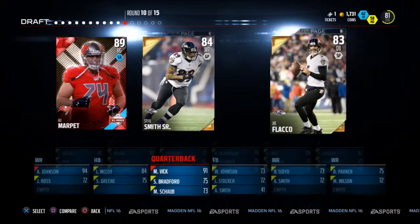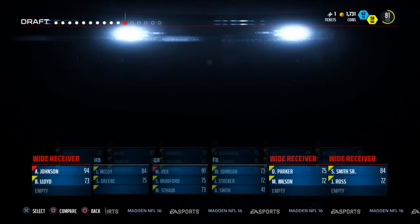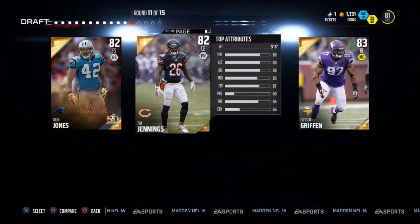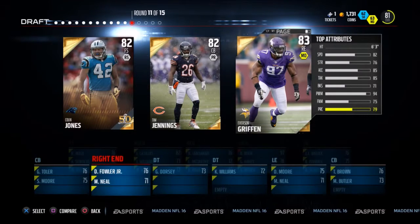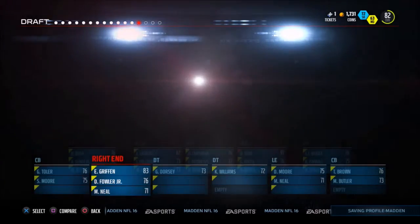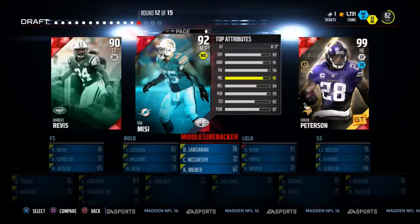Round 10, five rounds to go, 81 overall. We have an all-rookie card there, and Marpert — we're going to pass him up. We take Steve Smith for the Ravens. Round 11, we've already seen one Carolina Super Bowl edition card. We will not see another. We'll take Griffin there, 83 overall for a right end.